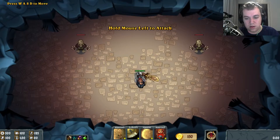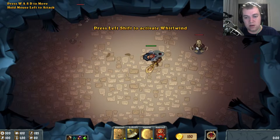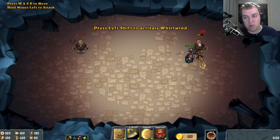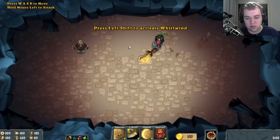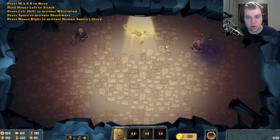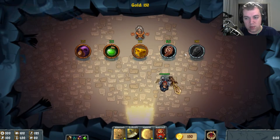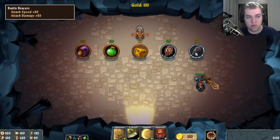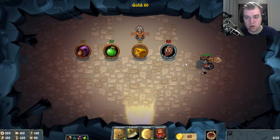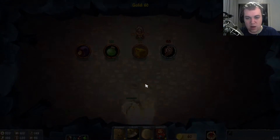Now we know that one. We actually got the same human again — didn't mean for that to happen. There we go. We instantly got a town here, which is pretty damn handy. So we can get ourselves battle bracers — that's a really good item to have as a start.